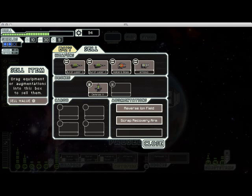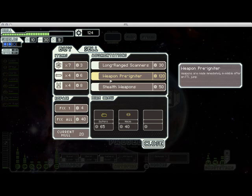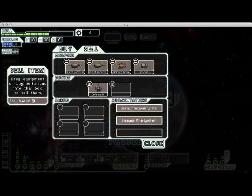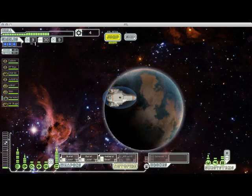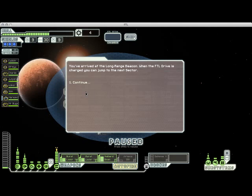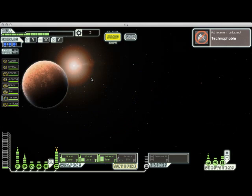That was an oversight on my part — I should have sold that a while ago. My hull is a little beaten up, but I'm almost to the end of the game, so I'm not worried about that. Wait until you see what this does — all of my weapons are charging up right now, but when I jump to the next sector they're immediately full. So if I get into a fight, I can instantly fire. This is really, really good. There's nothing there, so I'm just going to buy some fuel and jump to the last sector.